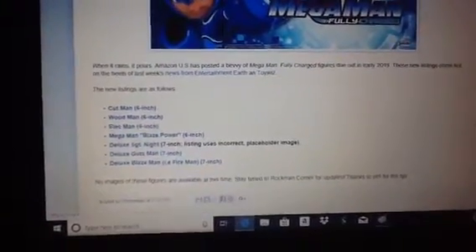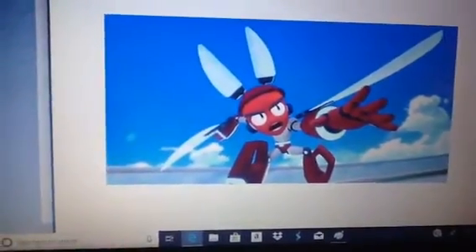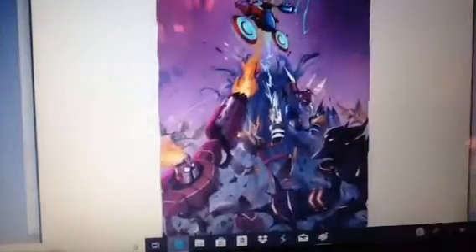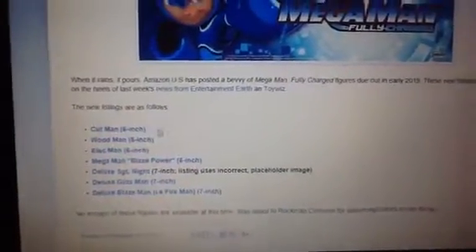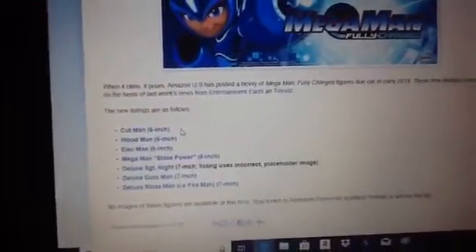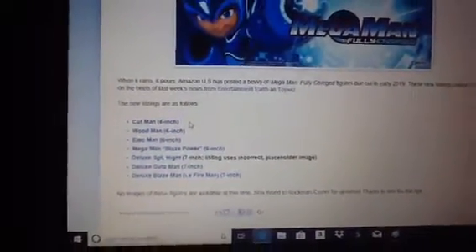First off, we have the 6-inch Cut Man. Yeah, it's according to Amazon — picture of this looks like this. This Cut Man is going to be in the 6-inch Wind Figures, and I was pretty excited to see the 6-inch Cut Man as one of the top things here with Robot Masters.